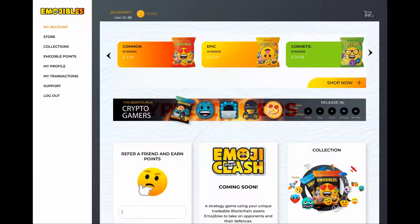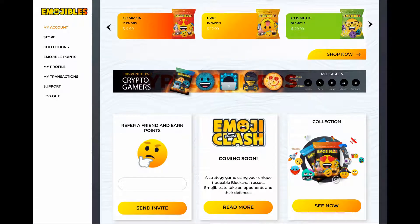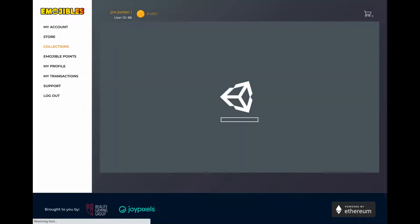The game runs on the Ethereum blockchain. To create an account you don't need a wallet or anything like that — it's pretty straightforward. The blockchain stuff is in the background, which is what happens with most games now. When you join for the first time you get a pack of emojis.